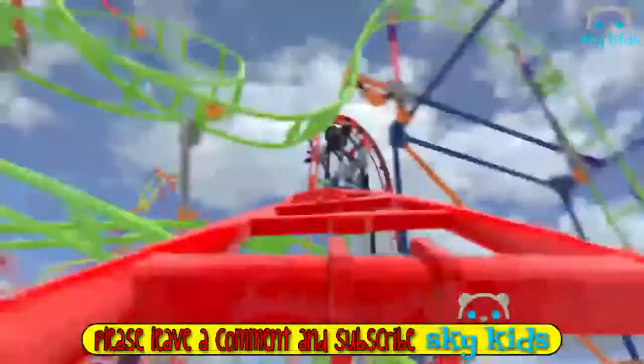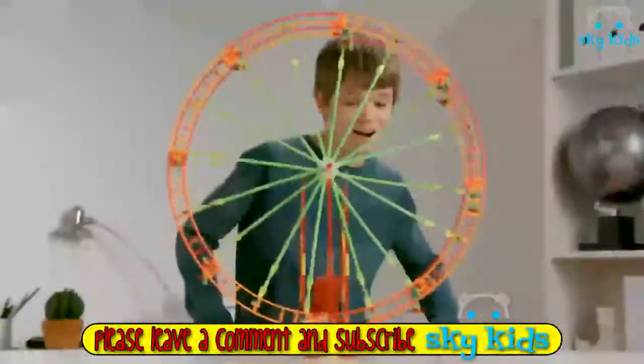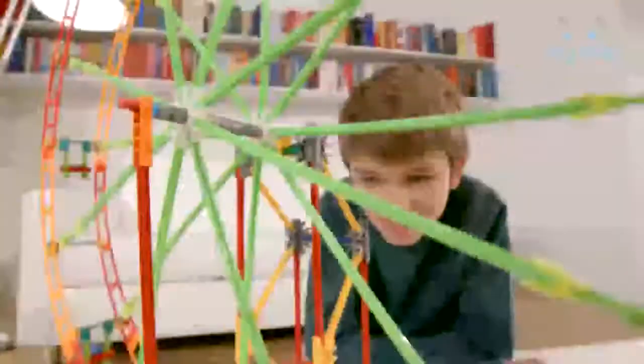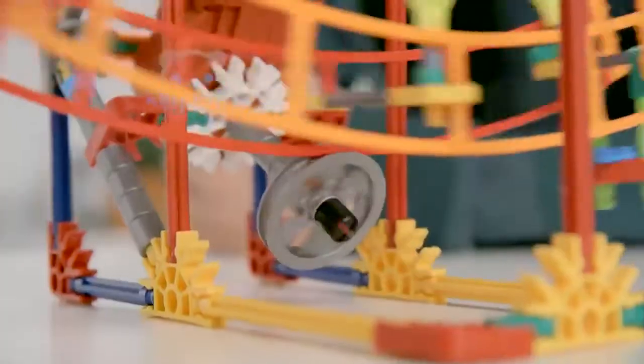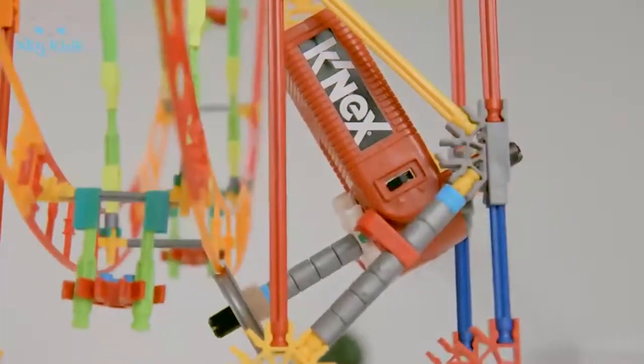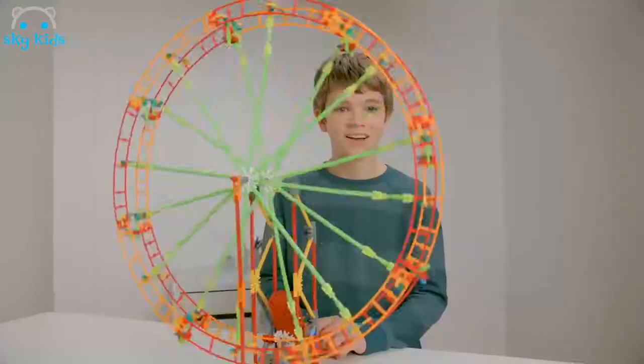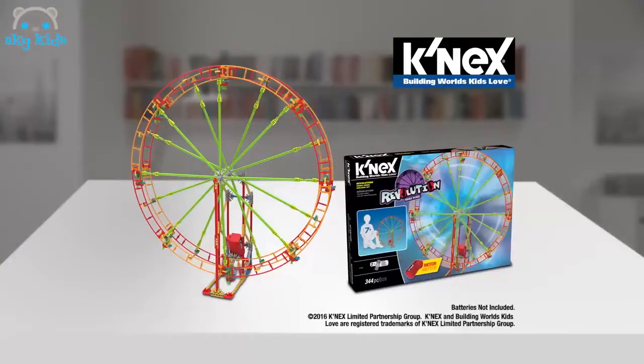Get ready to scream to the extreme with Thrill Rides from K'nex! It's time to leave the past behind and head into the future with the Revolution Ferris Wheel! This motorized rail-driven Ferris Wheel can spin both clockwise and counterclockwise at two different speeds! This set comes with everything you need to build an amazing Ferris Wheel! Collect and build all of the Thrill Ride sets and you can have a working amusement park right in your home! Batteries not included!